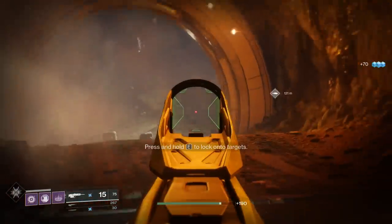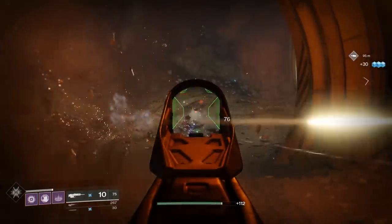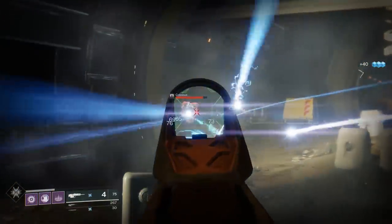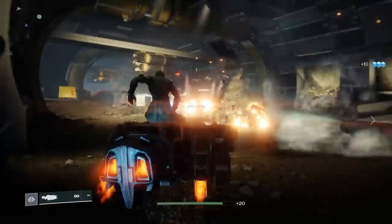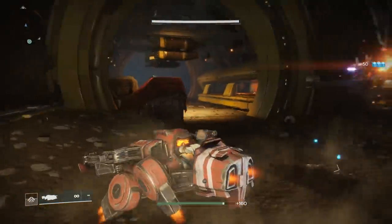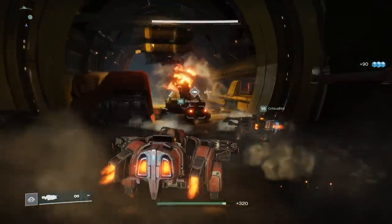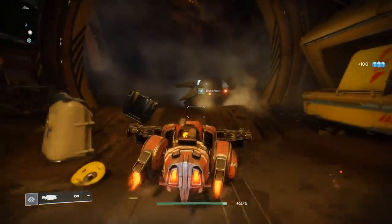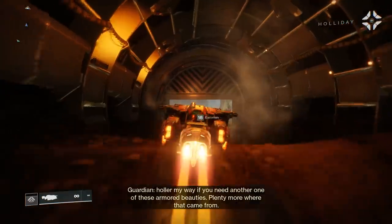Press and hold E to lock on a target. There's stuff for us to take - these little interceptors. Woohoo, look at that damage! Let's lead the charge, we'll cover you. I want to ram him. There's a tank there if anyone wants it - we already have one. Ours aren't on fire. There'll be little summon pads like we saw on Io - we should be able to summon one that has a tank symbol.